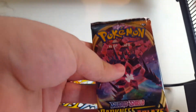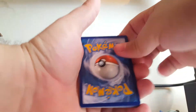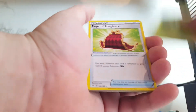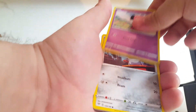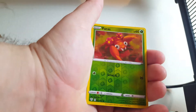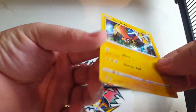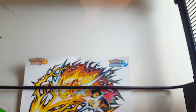Pack number four - sorry, that was the dog sneezing. Finally we got something, my gosh! Fighting energy, four to the front. Carnivine, Cape of Toughness, Bounce Energy, Snubbull, Meltan, Bunnelby, Paras, reverse Paras. Oh, and a holo Tapu Koko - that's kind of cool. Not a Pokemon I'm super into, but at least it's a holo! I will be surprised if this last pack isn't a white code.